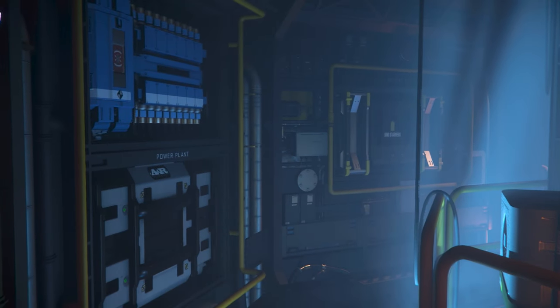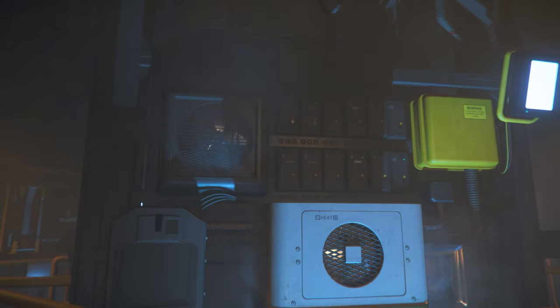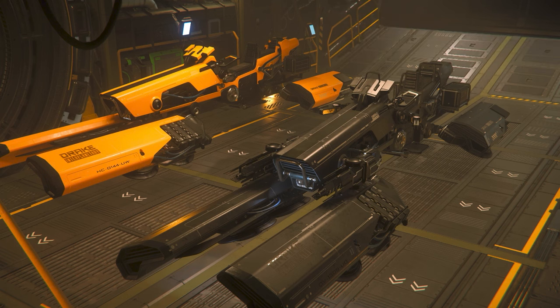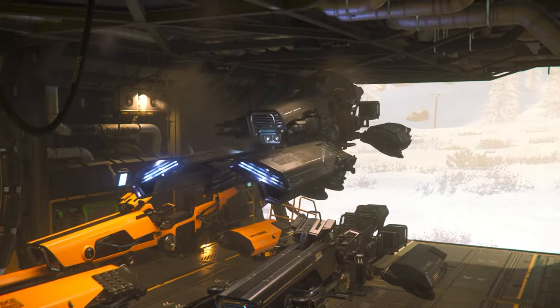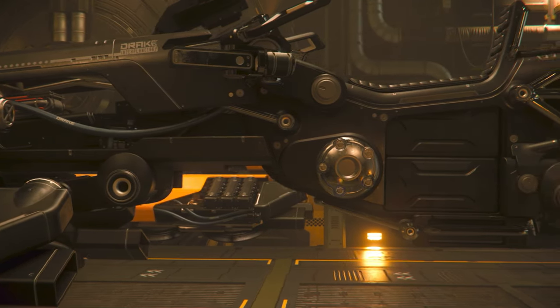Two size 2 power plants, coolers, a size 3 shield, and these fans — so it goes without saying you won't feel underpowered in this beast. Furthermore, you have plenty of room in the trunk for your ground vehicles too. We do need to talk about the crazy firepower of the Corsair in just a moment, but first let's meet the crew.